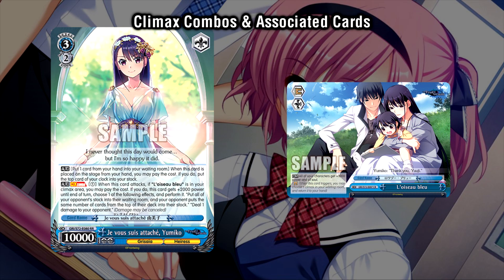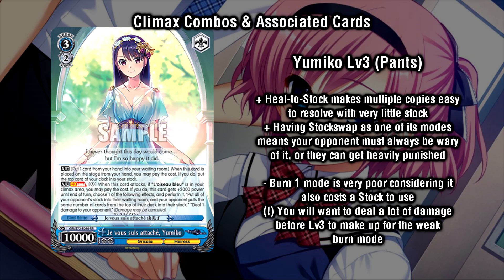Alongside our Sachi combo is the Yumiko top end. She has on play heal to stock, and a climax combo that lets you choose one of two modes. On attack, you pay one to gain 2000 power, and either burn your opponent for one, or stock swap them. Having stock swap on your finisher is both a convenience and a bit of a downside — it gives you immediate access to a powerful ability as part of your end game, but also forces you to choose it over the burn 1, which otherwise would give you a higher damage ceiling. That said, this card has high value in the deck because of its pants climax, allowing you to easily get back doors to reuse Sachi over and over again, as well as its heal to stock, since this deck runs anti-heal.